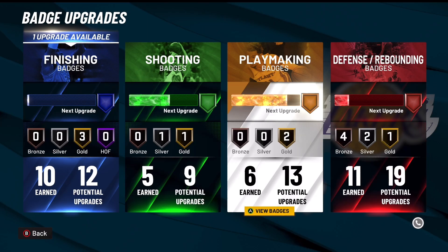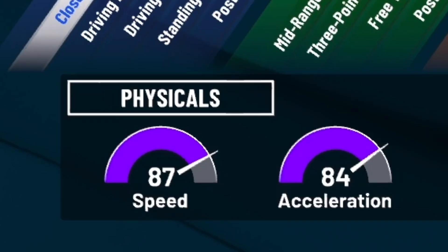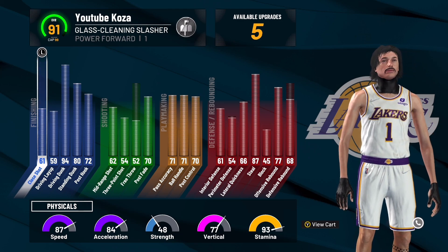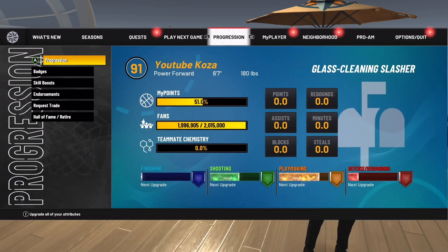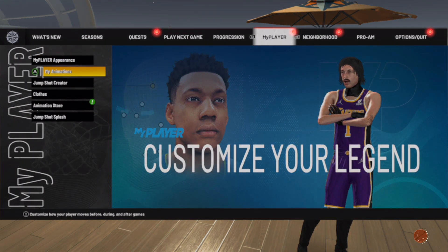If you don't have playmaking in your pie chart, you don't get Handles for Days. Y'all gonna see me still combo up without it. I have an 87 speed and 84 acceleration without Gatorade, which leads me to my next point — y'all need to do your Gatorade drills. Try to get three stars on all of them so you get the extra stamina and extra speed. On this build I'd have a 91 speed with Gatorade done, which is definitely going to help out a lot with your dribbling.